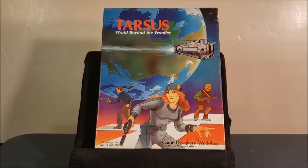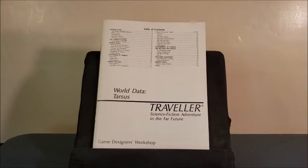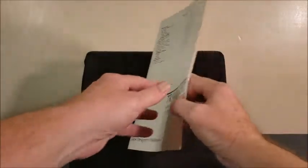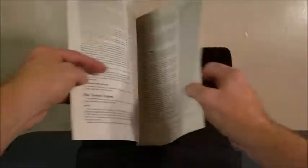We're going to take a look at the first book — pulling this out. We have Tarsus World Data. This gives us all the library data we need: the government, the military, the world, the actual data itself. The universal world profile, everything you would need to start running your game. The hours of the day, the rotation. It's a very nice book to be able to reference. There are animal encounters just for Tarsus, temperature determination based on your latitude. It's just a good book.